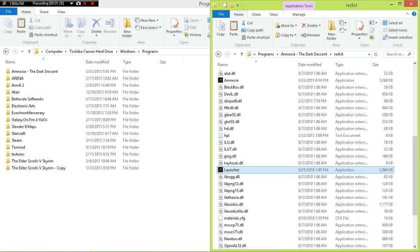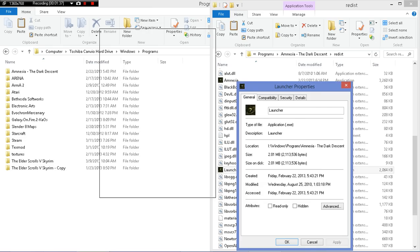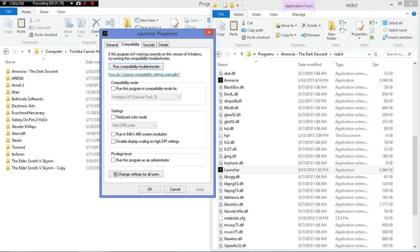The fix is to right-click on the launcher, or the application, or both, and select compatibility. Check 'Run this program in compatibility mode' and I advise using Windows 7. However, if a lot of these games also had issues with Windows 7, avoid Vista and go to Windows XP Service Pack 3, and the game should run fine.